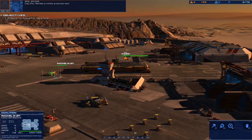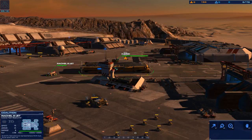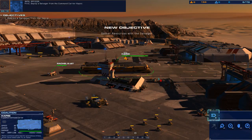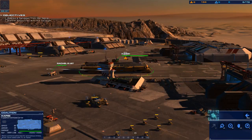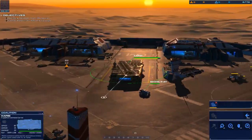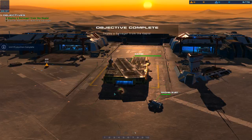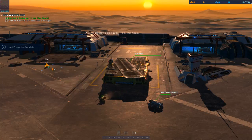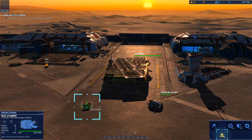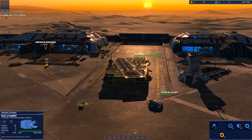Stand by to initiate production test. Deploy a salvager. Carrier first — deploy a salvager from the command carrier Kapisi. Salvager online. Stand by to commence resource test. Salvage array ready. Order the salvager to gather nearby resources located here. As identified — proceed to site.